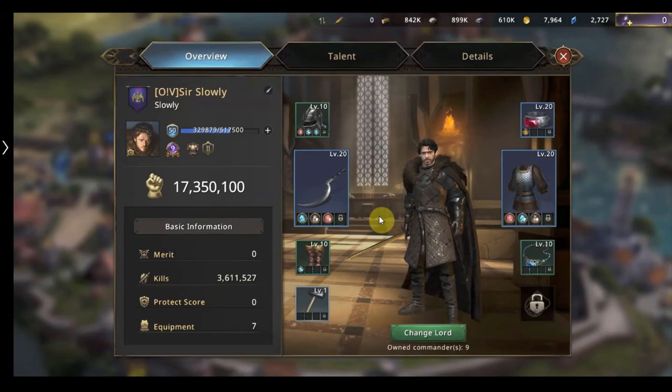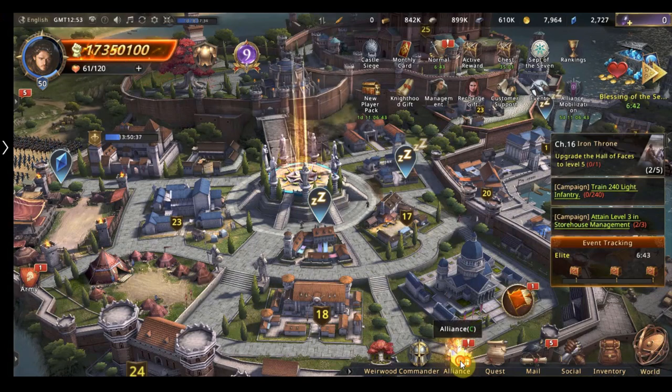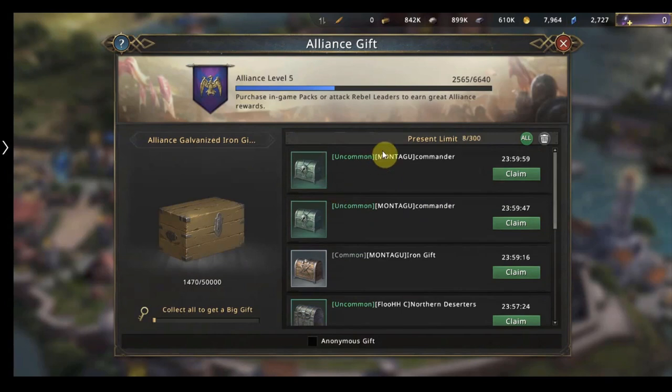Tip number two. We're going to talk about rebel leaders and how they're important. Basically rebel leaders serve a few functions. If we go to the alliance, we have these chests here. These chests are from completing different alliance rebel leaders and we can then collect them. As I'm going here you can see I keep getting more and more chests because I'm in a really good alliance and they are constantly giving us chests.